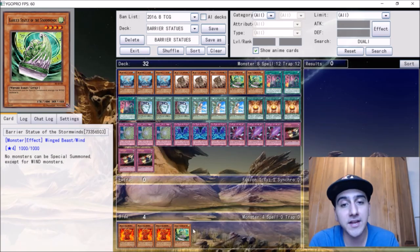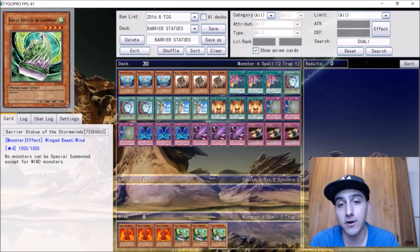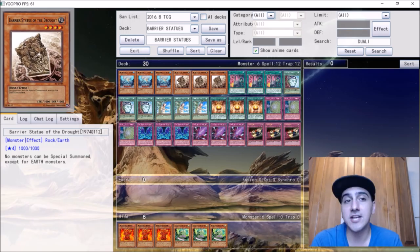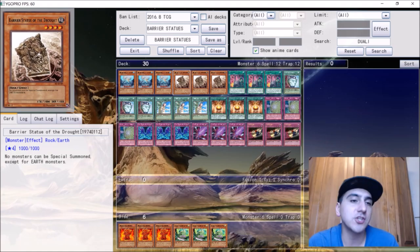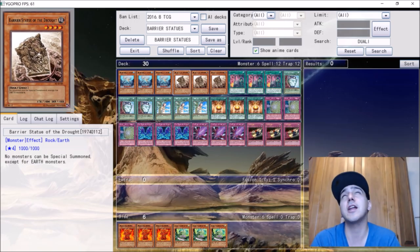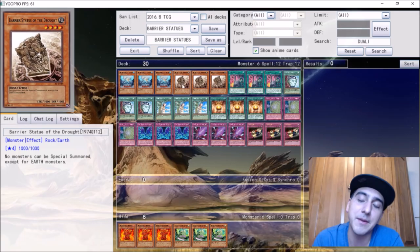Now we're down to water, earth, and wind. Wind was the preferred one for a while since barely any decks were wind-based, but Magispectors have popped up and proven themselves to be one of the best decks in the game — Tithers the Brethren made it insane. So the Barrier Statue of Wind has fallen down. It's still a great side deck card, but not as strong in the main deck. That leaves us with water and earth.